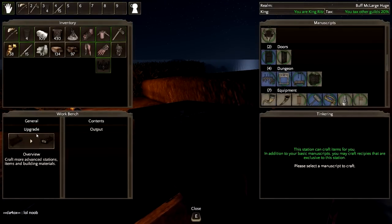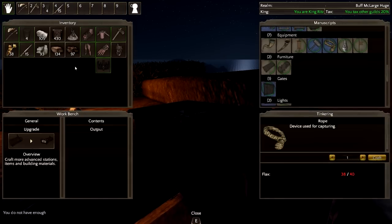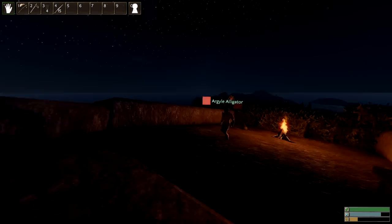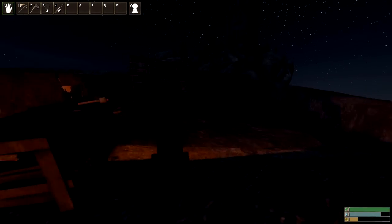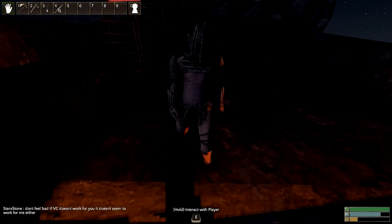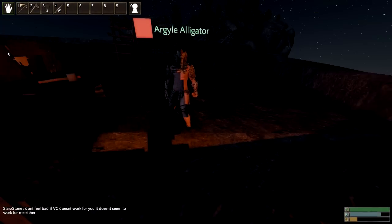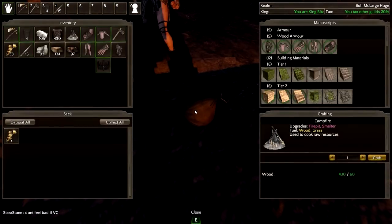I don't have materials right now but you can upgrade it. If I get two more flax I can build a rope. Can you drop some flax for me, Argyle? I've got hay. Now you can build up the wall like crazy because I built a door that we can get into.